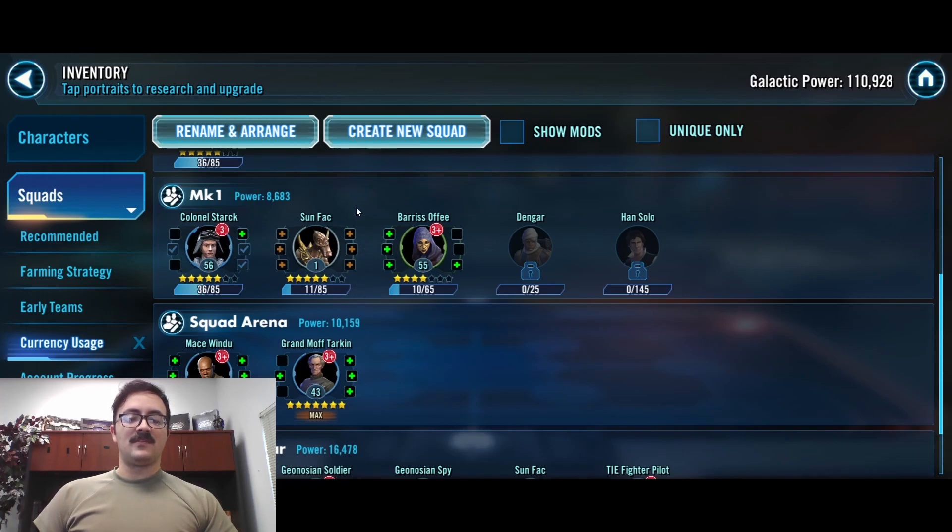Now I'm really focusing on SunFak since we're getting closer to ships, so I really want my pilots to be 7 stars and ready to go. Once I complete SunFak, I'll move on to Colonel Stark and buy Barriss as well. Dengar and Han Solo can come later, but we will definitely be buying them with Mark 1s.